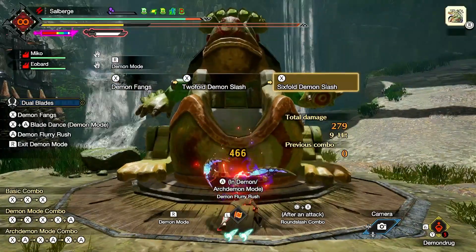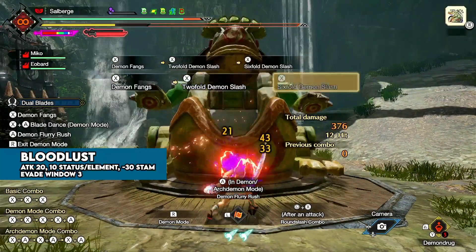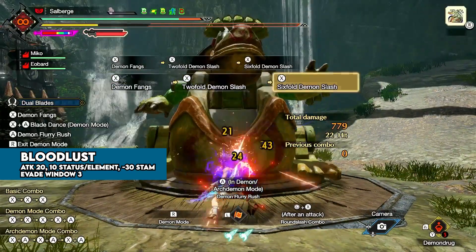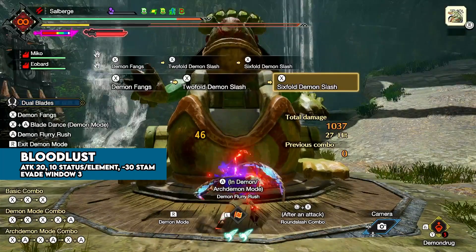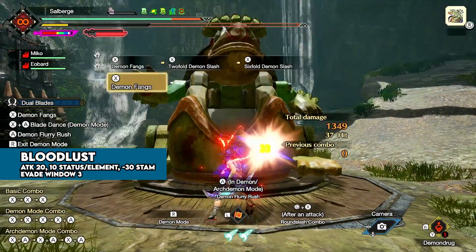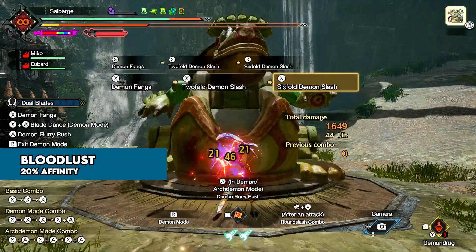We slowly lose some HP, but we get a 20 attack boost, 10 status or element, Evasion Window 3, and a minus 30 stamina consumption at level 3. When we overcome the virus, we replace the buffs for 25% affinity.